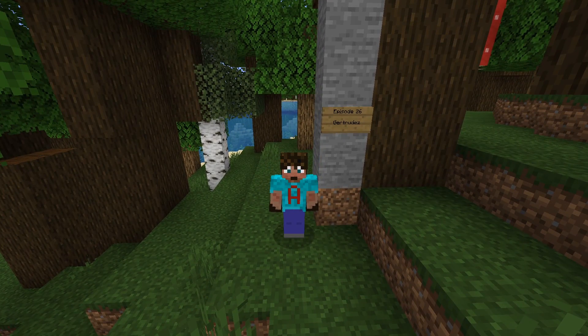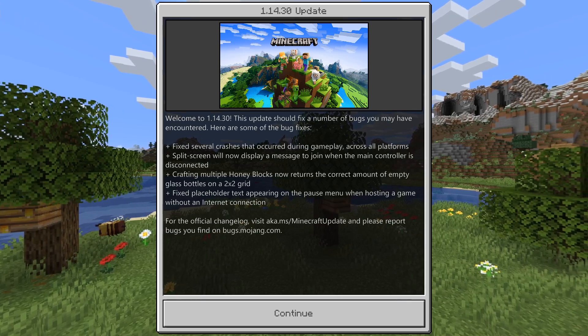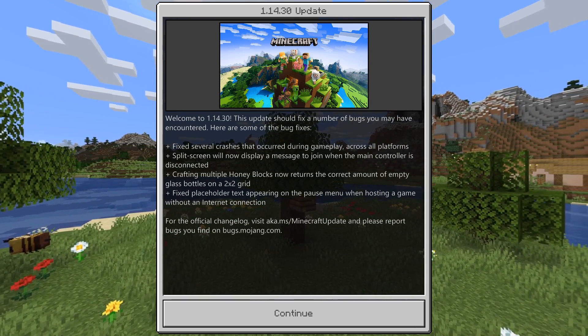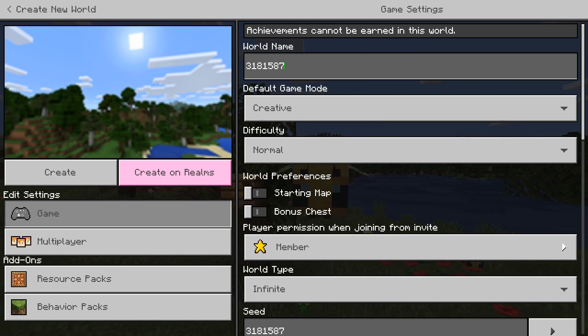Episode 27, we're going back to bedrock. We are in bedrock and I still don't feel entirely comfortable sitting in this format - it doesn't feel quite right. We've got one 1.14.3 update right in front of us, so let's get ourselves into the seed. We're on our world creation screen - this is the world name, but it is also the seed, so I can find it later. That makes it easy. 3181587.